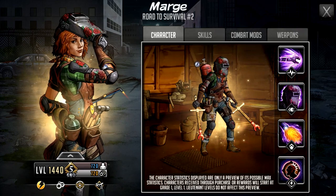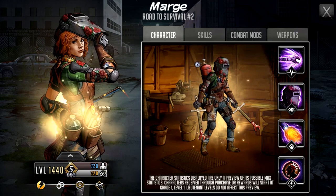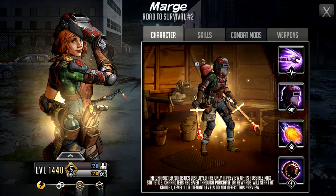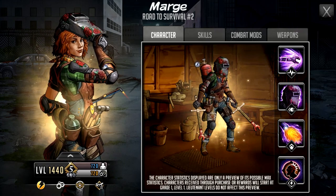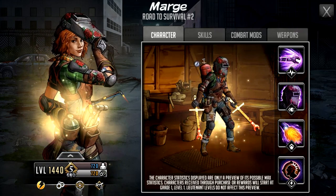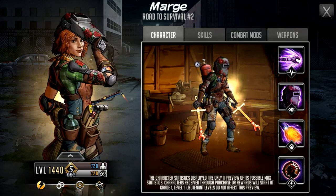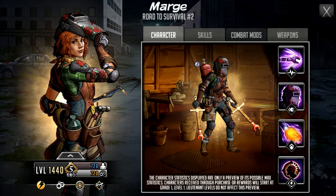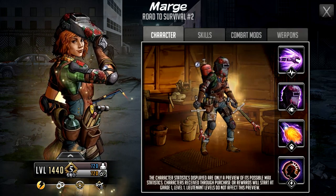Hello survivors, welcome to another Walking Dead Road to Survival video. In this video we're going to be taking a first look at Gold Mythic Marge, who is going to be the Mythic Battle Pass 15 character reward. She is, I believe, one of the first fast characters to actually go into the battle pass.